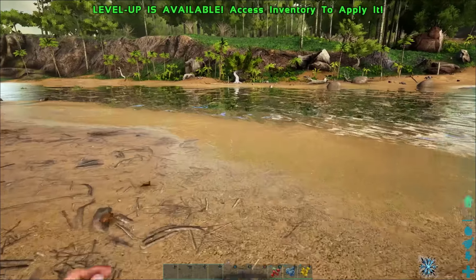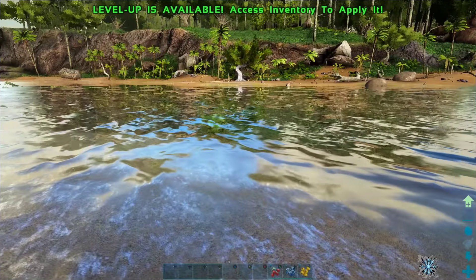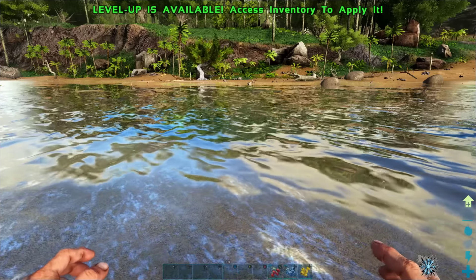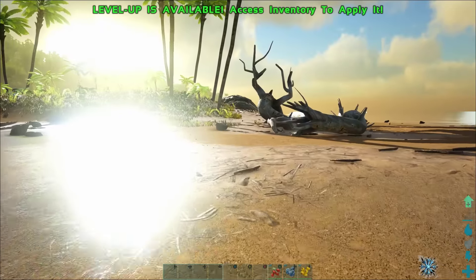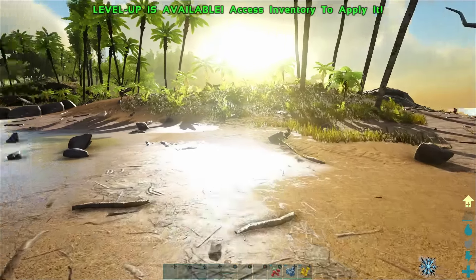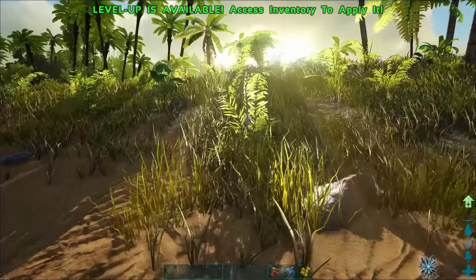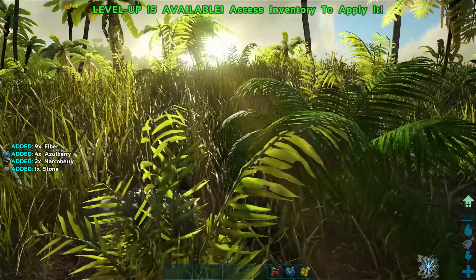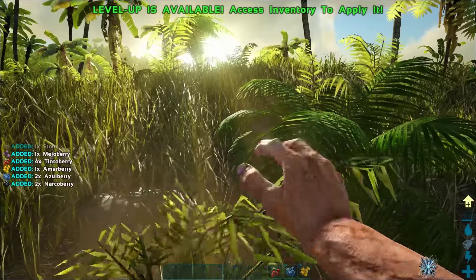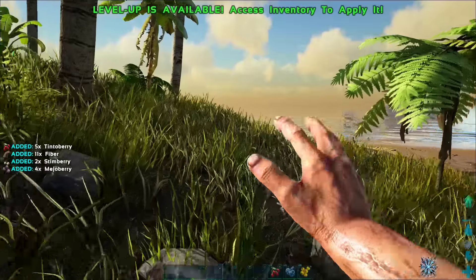I'm going to go ahead and get a drink. Coming down to the water here, if we get about ankle deep and hit the X button we can take a drink, and the water gauge is full again. You can also dive all the way into the water for a drink, but there are sharks in there — trust me, you don't want to go too deep right now. So we'll stick here where it's safe and keep gathering materials.